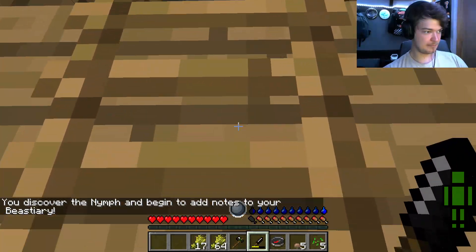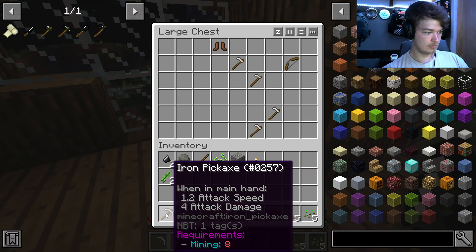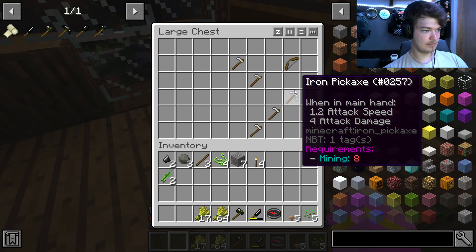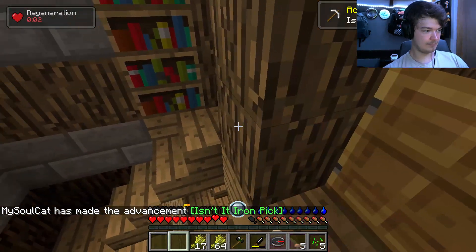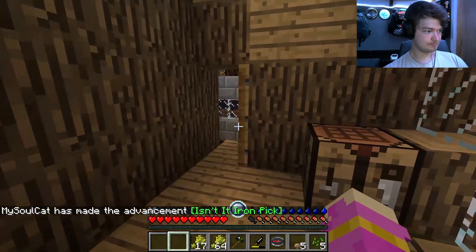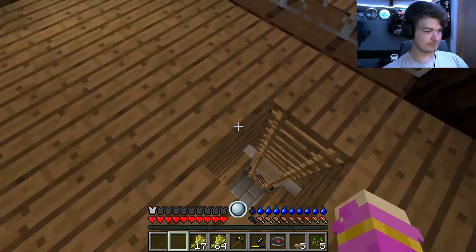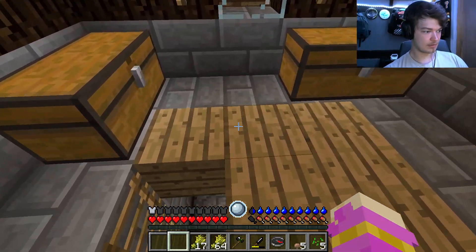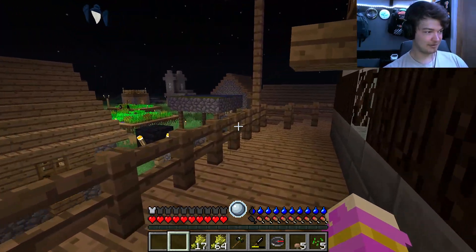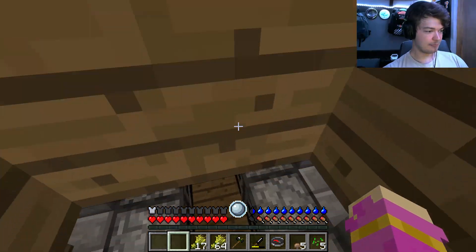We'll use the hatchet to cut down trees — you know me in Minecraft, I cut down trees. Oh, I can't use that. I'll take it just so I can have it. Take the leather cap too. I don't want to break any of the houses because they look really nice and I want to preserve them. I could take the wool but I feel bad — these villagers worked hard on this stuff.